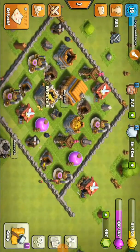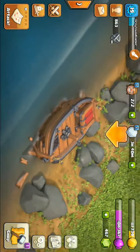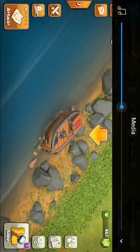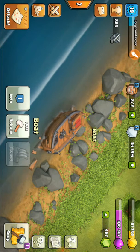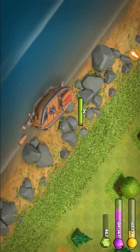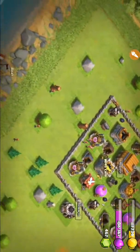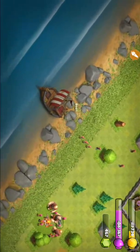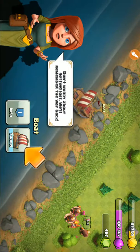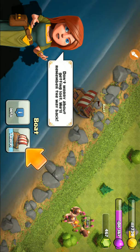Here is my village, but this is not what we want right now — it's this boat over here. So let's go ahead and see what's inside it. Rebuild for free! 'Chief, our boat and crew are ready to set sail.' So we got some people going into the boat now. 'Travel — don't worry about getting lost, we'll remember the way back, unlike Hog Rider.' Okay, let's travel — here our boat goes.